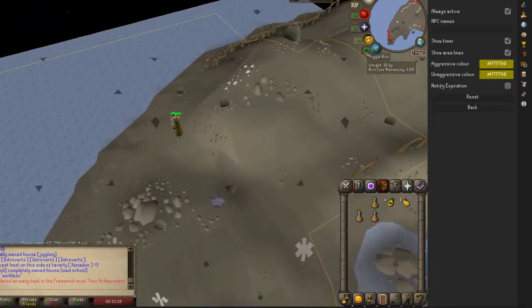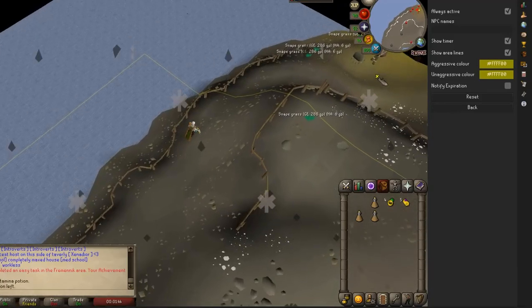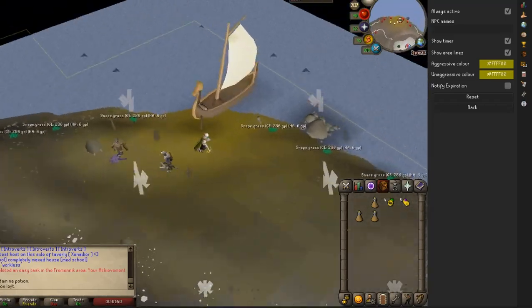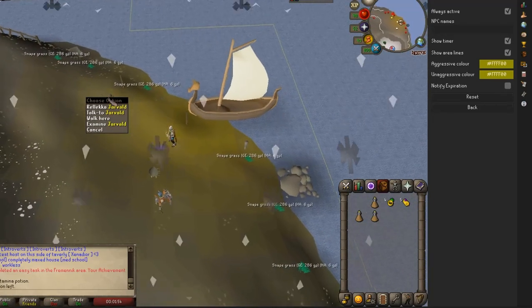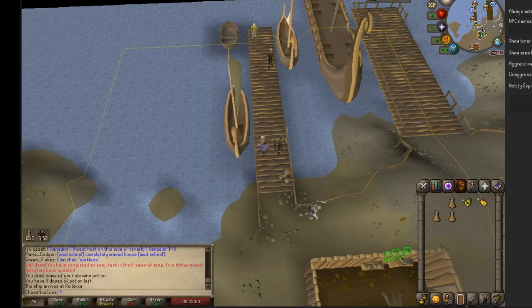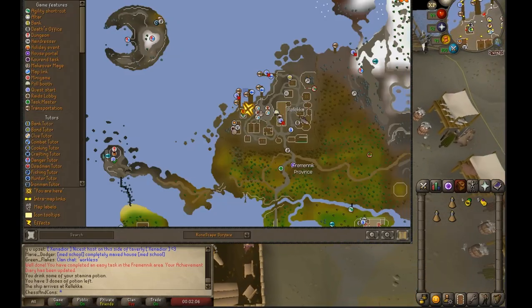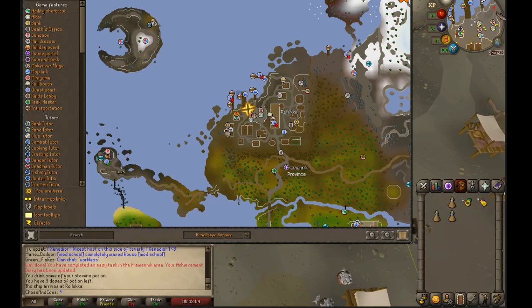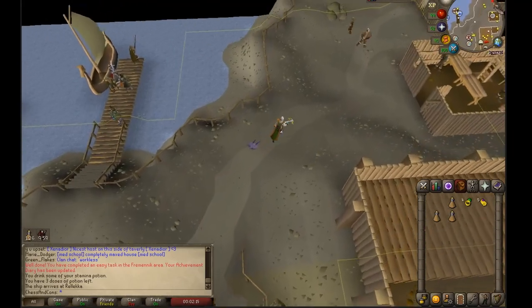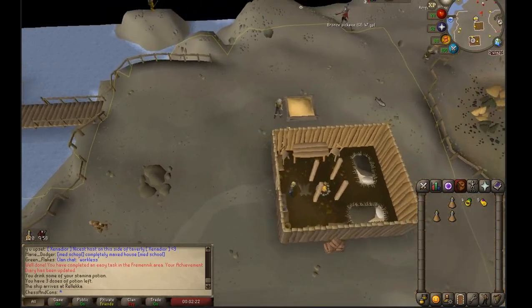The second location is for using a cannon — this is what everyone used to do to train ranged. Again, teleport to Waterbirth Island using someone's house portal, but instead of running west, travel with Jarvald. You'll end up on the northwest side of Rellekka, and the northeast side is where all the rock crabs are. Run northeast and you'll reach them.